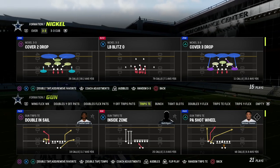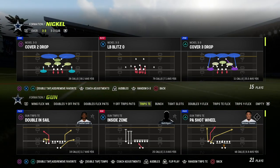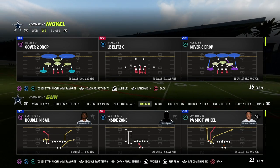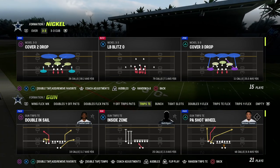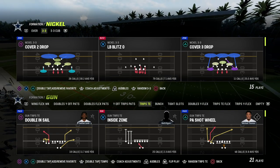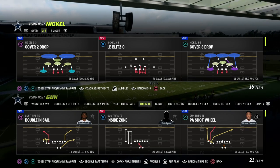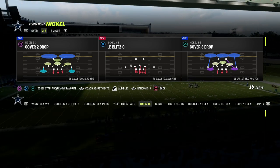In this video, I'm going to talk about the top five things that you need to have on the defensive side of the ball in order to be effective. These are keys to elite defense, and I wanted to go over some general principles that you can cross-apply to any defense in Madden 23, and actually any defense in Madden in general.